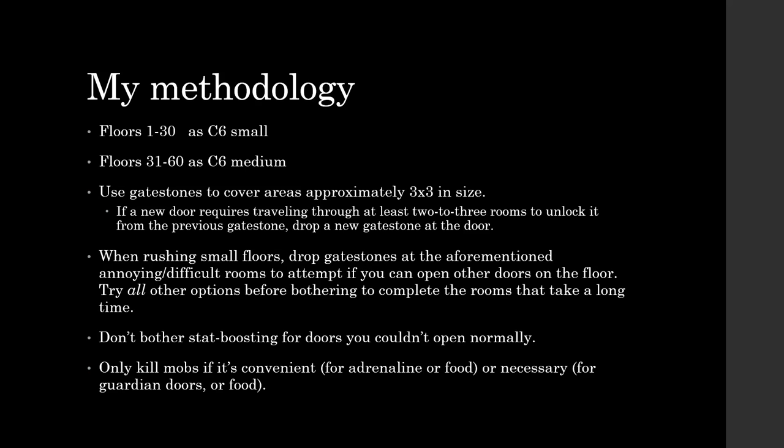If you're running through small floors and you run into one of those annoying or difficult rooms, drop a gate stone there in hopes of shortening your floor time. You want to put off those rooms as long as possible, so if there's any other room you can open, do that first and leave the really long one for last. Sometimes you'll get lucky and avoid it entirely — I'd say it's about 50-50, maybe 30-70. Getting to avoid a room 50% of the time, if it takes up about a third of your floor time, is definitely worth it.